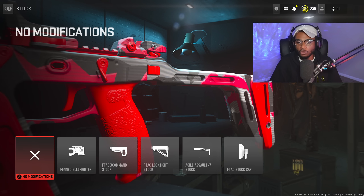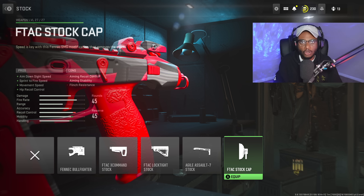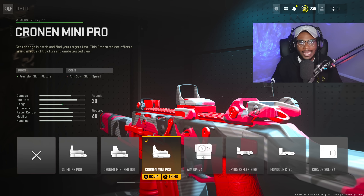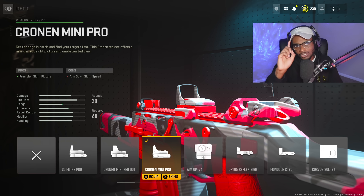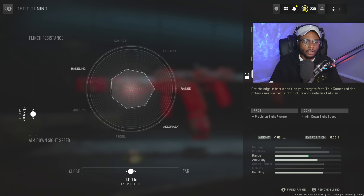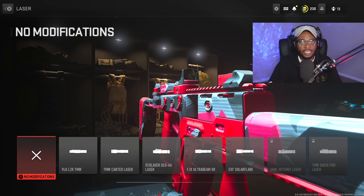We're going to skip the stock cap since we still want accuracy. For the optic, we're rocking the Cronin Mini Pro — the blue dot — because the iron sights are obstructive, and you can actually use the Fennec at longer ranges. For the tune, we increase the ADS speed to negative 1.66. We're skipping the laser entirely — it's completely useless on the Fennec. For the barrel, we're rocking the Covert Force Barrel instead of the Ninja, as the Ninja adds extra weight and slows us down.